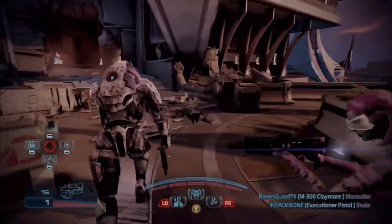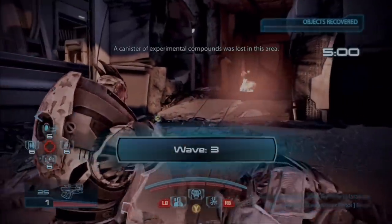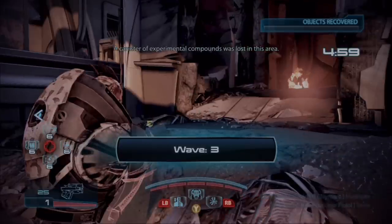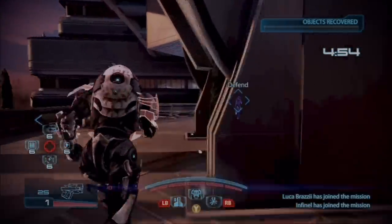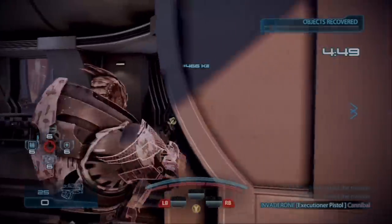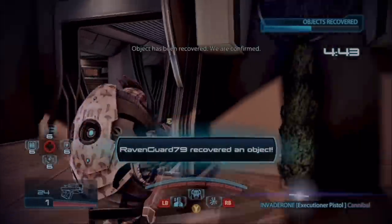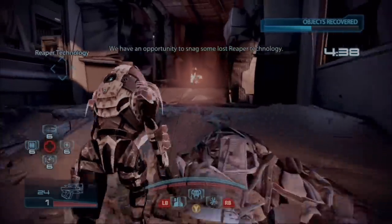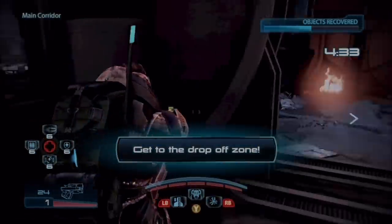That's why when I use a character like the Turian Sentinel, it allows me to do reload canceling in a very special way. Some of the other characters that are really good with reload canceling are characters that really don't have a dodge. You could reload cancel with any character that has a power, but I like to use a gun like this with characters that don't dodge.